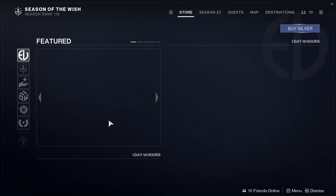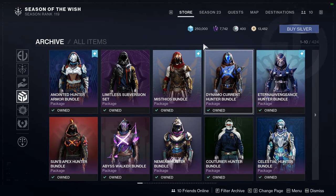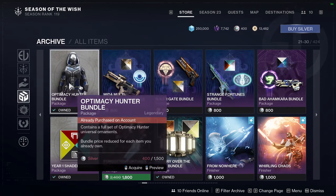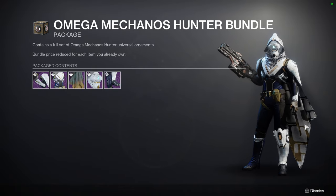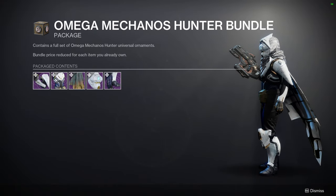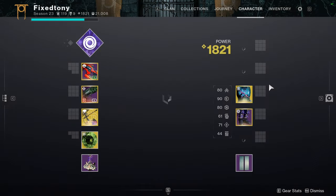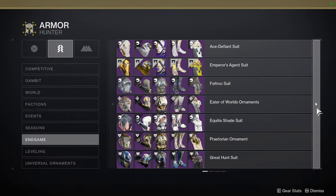For those interested, the vex-themed armor comes down to basically one set from Eververse — the Omega Meccanno set — more useful for Titans and Warlocks, less so for Hunters. There's also the Vault of Glass raid armor set, which is literally vex-themed. For Hunters from VoG, mainly just the helmet is going to be vex-themed.